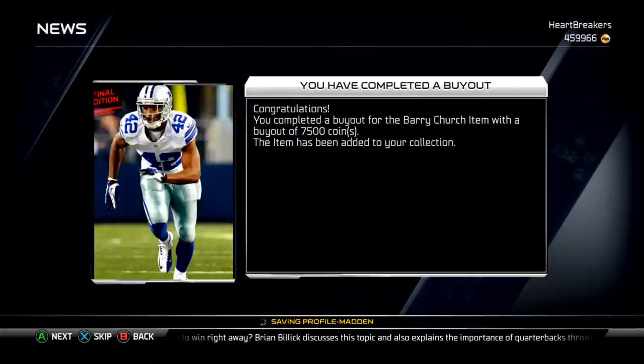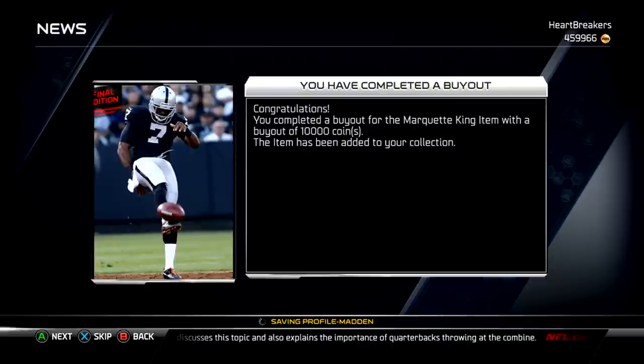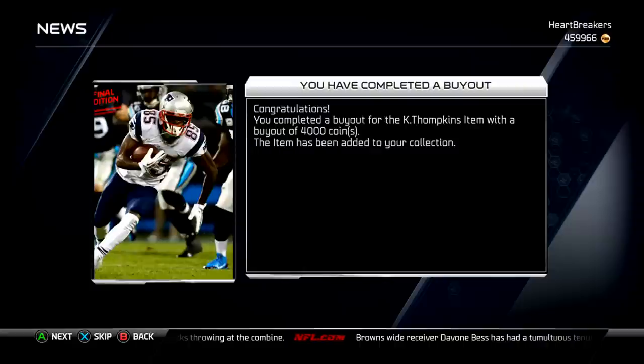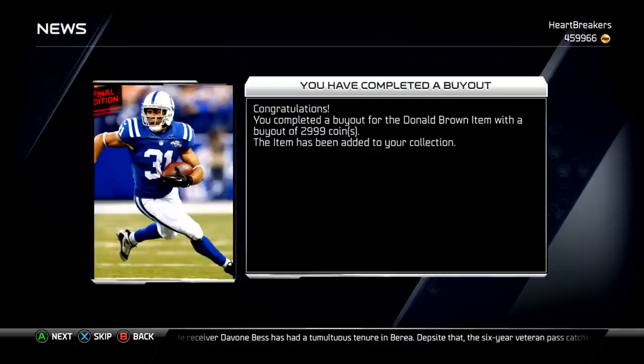That's the Patrick Peterson — that doesn't count. Barry Church, I paid 7,500 coins. Marquette King, 10,000 — that's the one I already have that I'm using as my punter, because I like the Raiders and I like him as a punter. So that's 17,500. 4,000 for Kembrell Tompkins — that's 21,500. And then Donald Brown, 3,000. That's 24,500.